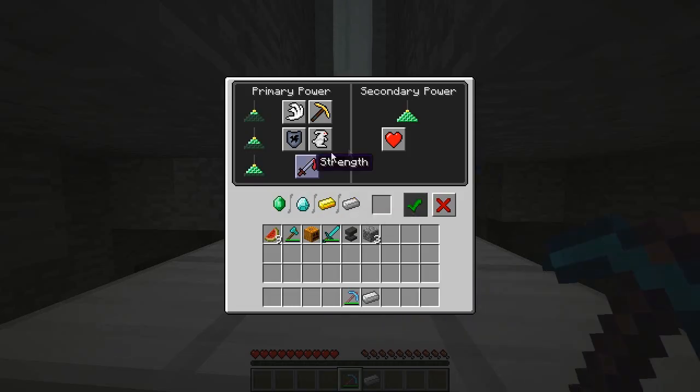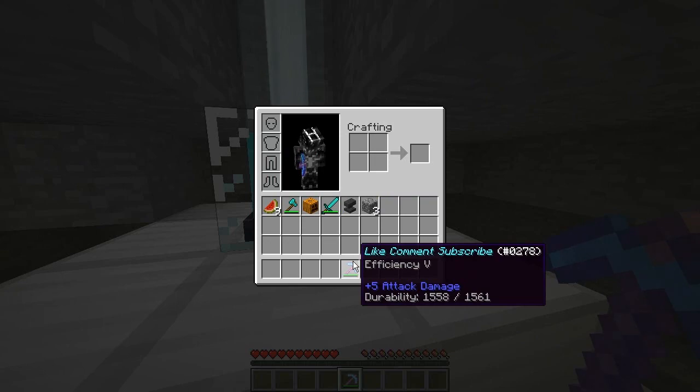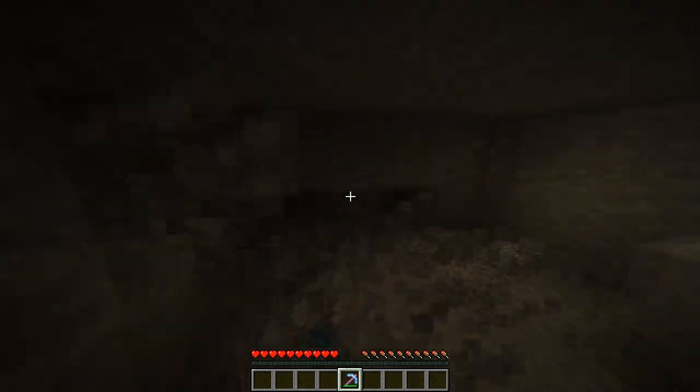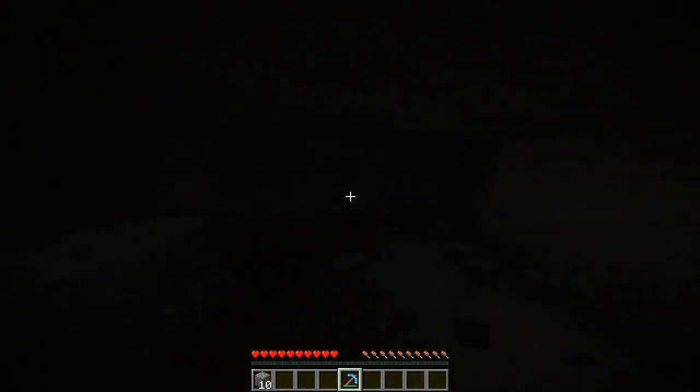For the first tip, submitted by NightPerspective: go to a full beacon, put in an ingot or anything listed, select Haste and then Haste 2, check it off. Then have an Efficiency 5 pick and just go ham on everything. It has to be Efficiency 5, has to be diamond — gold works technically, but who wants to use gold?